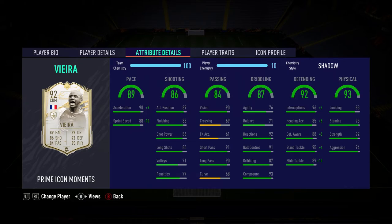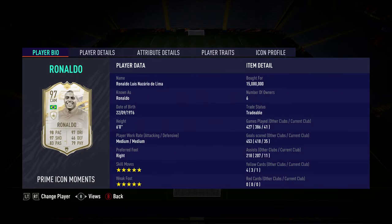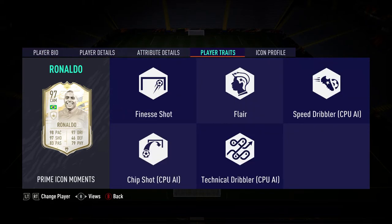We have Patrick Vieira as one of the CDMs — moments again, absolutely amazing, 4.7 million for him, one goal and four assists in his games. He's more of an anchor. Then we have R9 moments — the rarest card in the game, five star five star, 35 goals and 11 assists in 41 games. That's more than a goal and an assist per game, and that's in Weekend League. You can tell he's absolutely unbelievable.